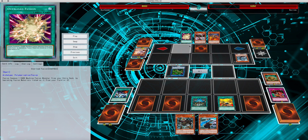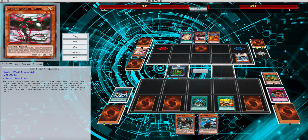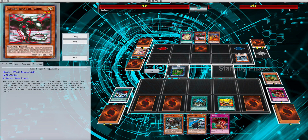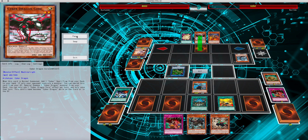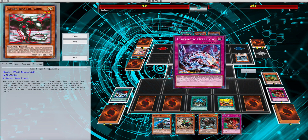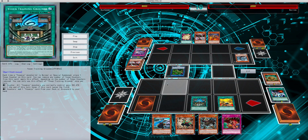He basically gets Cybernetic Overflow, sets it. Can't really do anything right there. Again, this is going to be another poke, another search, bounce back. After I get my monster off the field, he flips Overflow, which basically clears off my Imperm, my Mine, and my Secret Move, just leaving my Quaking Mirror Force right there.